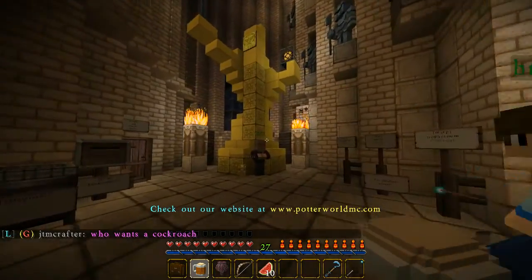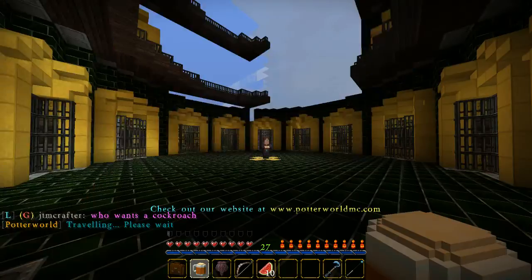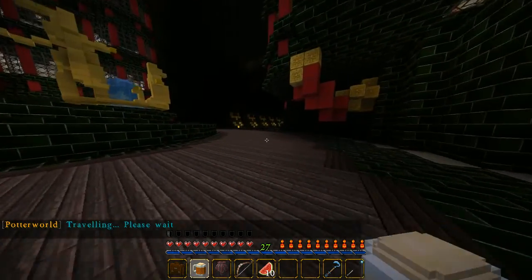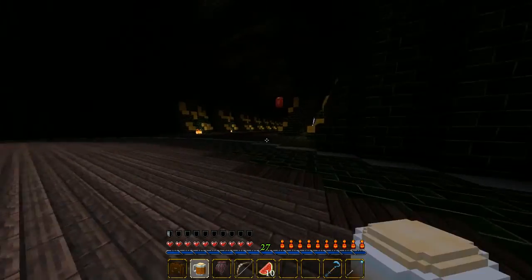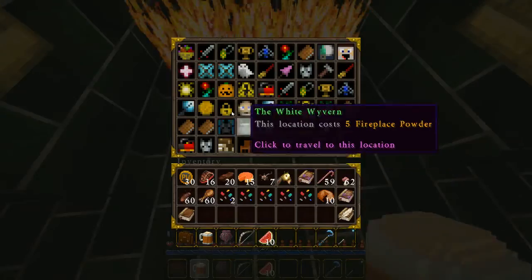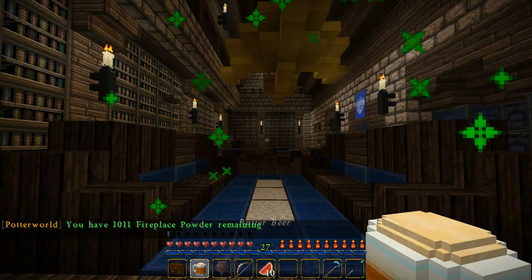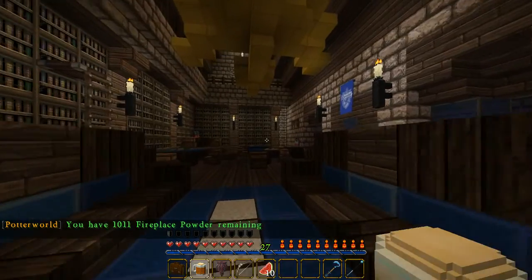The first thing I want to do is show you the commons rooms, and to do that I'm just going to go ahead and warp to them. I don't know where a lot of the fireplaces are, so I just warp myself over to the Ministry of Magic, and then warp to wherever I want to go. The first thing I'm going to show you is my house, which is Ravenclaw, and here we are.